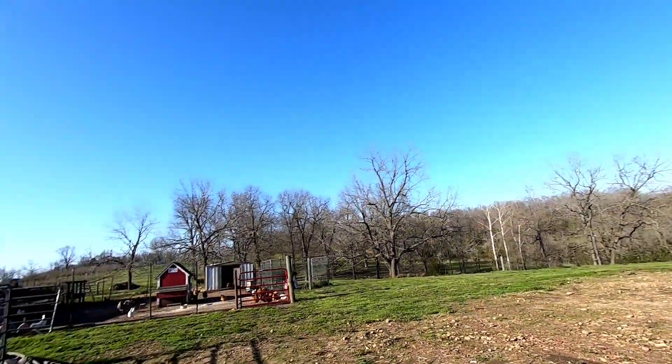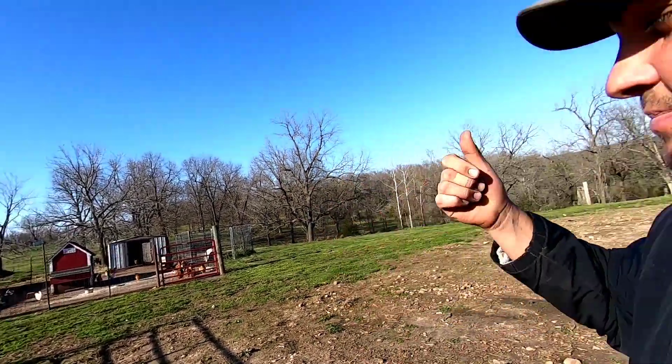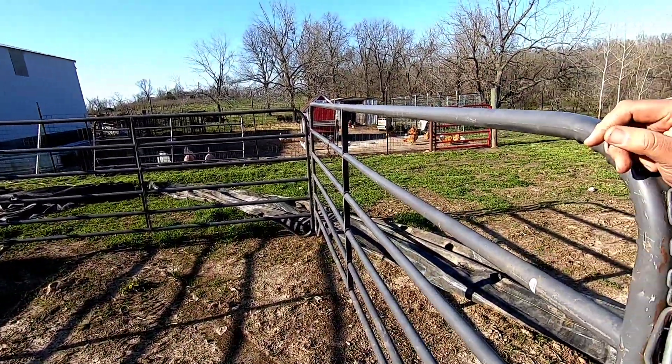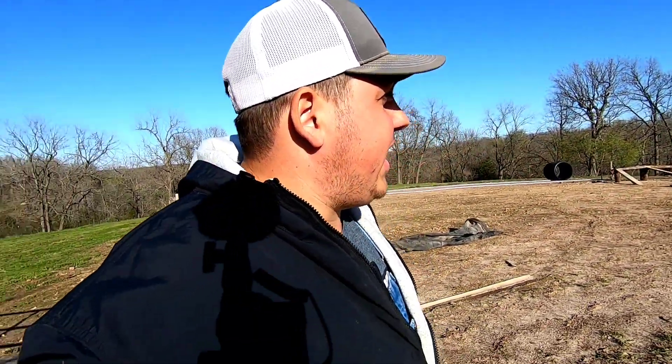On this side where the chickens are, the plan is to have the petting zoo. We're going to have chickens, goats, sheep, cows, donkeys, and some other animals. We've built pallet barns that we'll place in here so the animals have shelter. That's pretty much the entire petting zoo idea, right next to the play area.